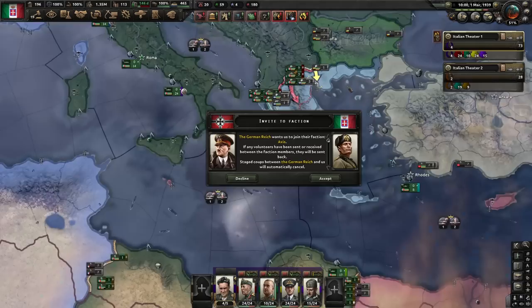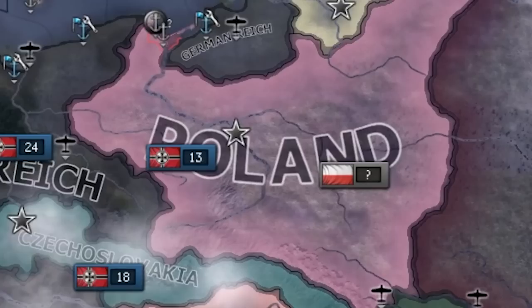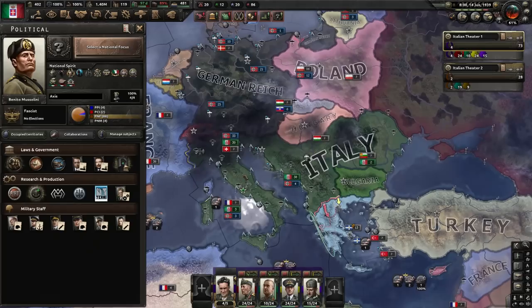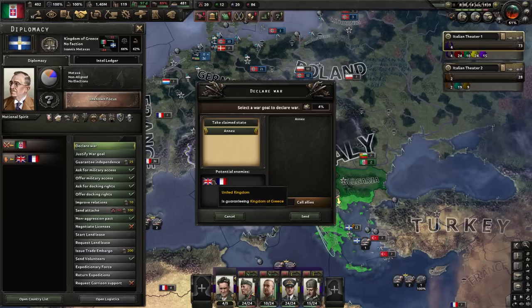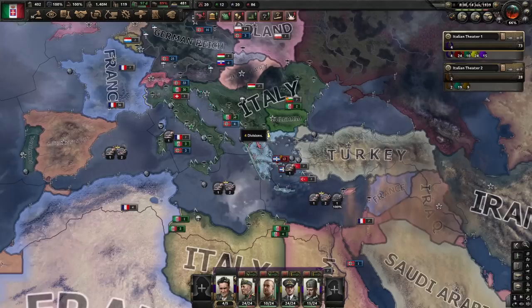A pact of steel has been formed. The Germans would like to invite me into the Axis — I accept. I'm not sure why you're not going for Poland yet. It feels like it's probably about time for that. You know what? Screw it. I'm gonna go ahead and declare war on Greece and take all of it. And this is going to bring in the UK and France. I just declared World War II. Italy leads the charge for once. Greece isn't gonna be long for this world.